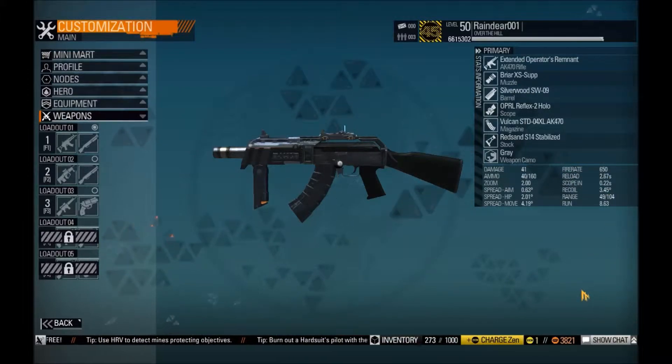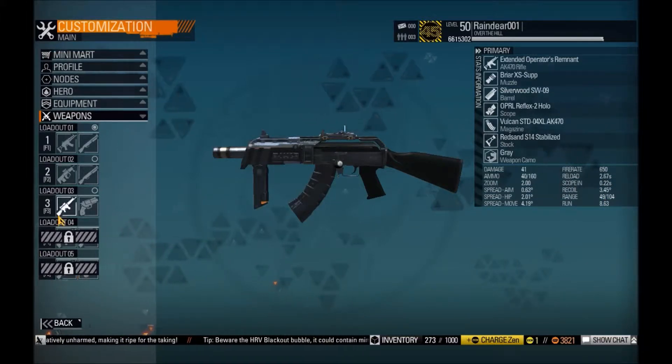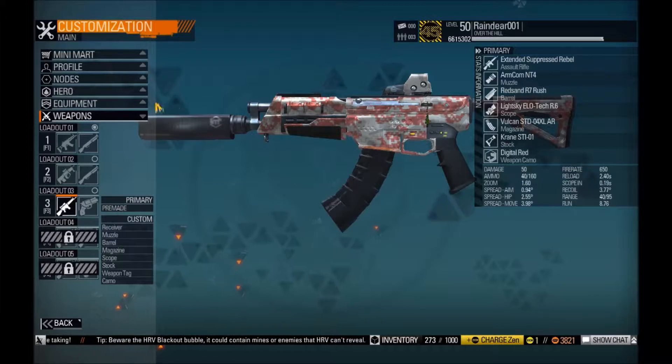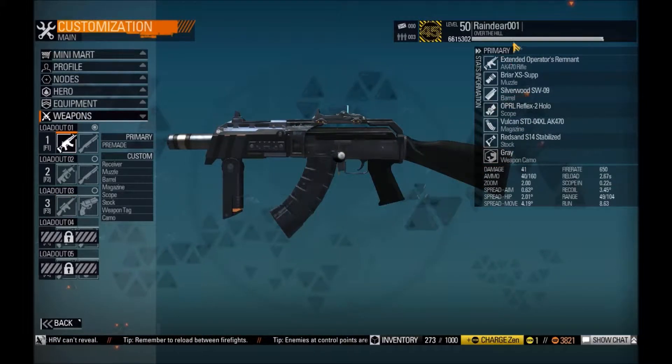Reload is pretty decent. Of course, it really depends if you're gonna empty out your whole magazine or just a half or one-third. You should probably know that there are different reloads — there's a long and a short one, which I'll be explaining maybe later. Recoil is controllable; it is actually lower than this AR that I'm using at the moment — don't make this build, this is just a dumb build I'm testing out. This one is 377 and this one is 345, which is good. And the run is decent.